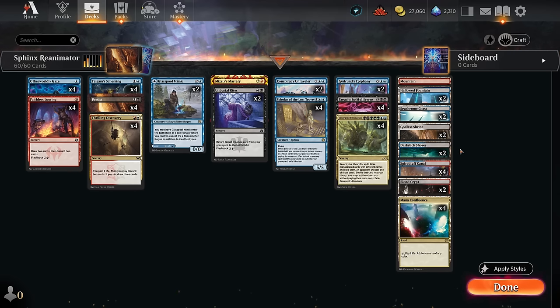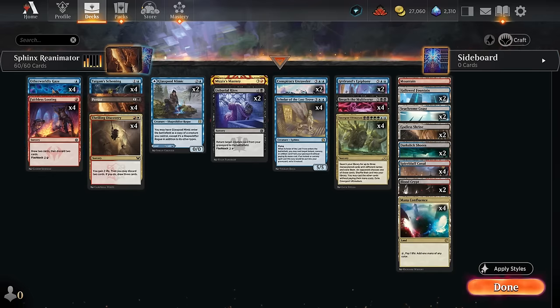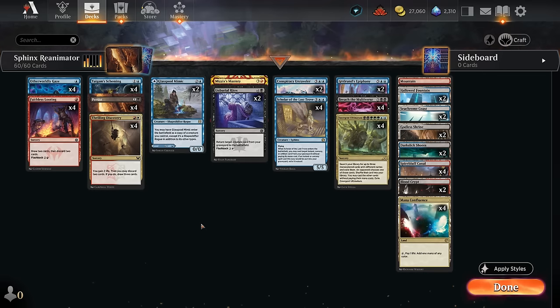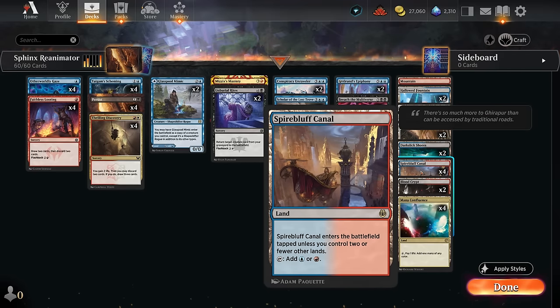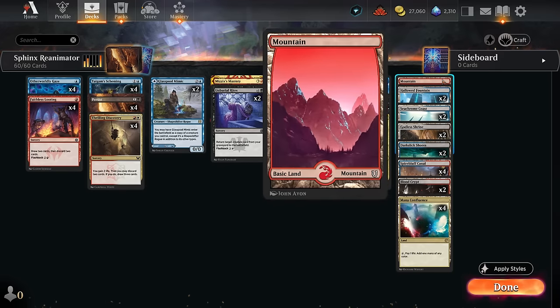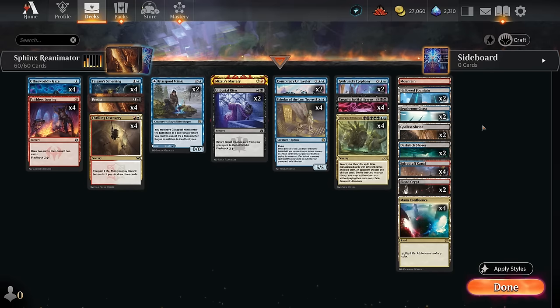Mizzix's Mastery can also be a nice one to get as we can maybe cast another Breach or another Ultimatum, so we can chain those together. Glasspool Mimic can also copy a Scholar that's already on the battlefield. Once we have three or four of these sphinx creatures on the battlefield and take an extra turn, we can usually close it out, especially with the extra creatures we get from the opponent. The mana base can potentially introduce some additional inconsistency since we're trying to support four colors with no green - we could technically hard cast Emergent Ultimatum with three copies of Mana Confluence on the battlefield.